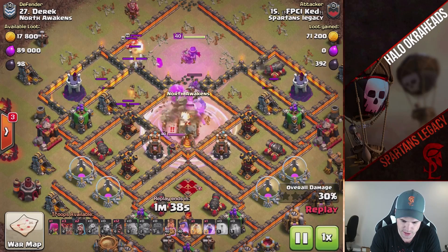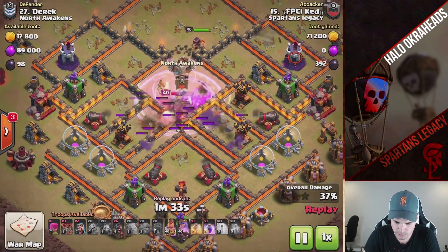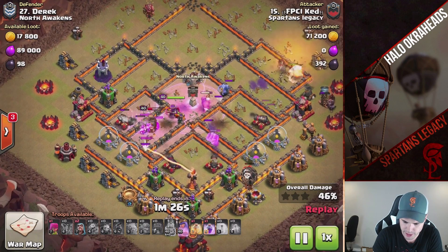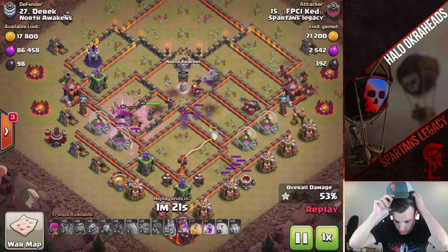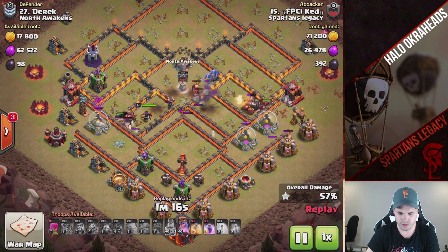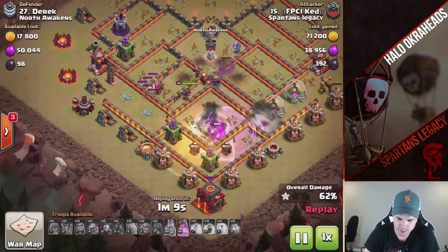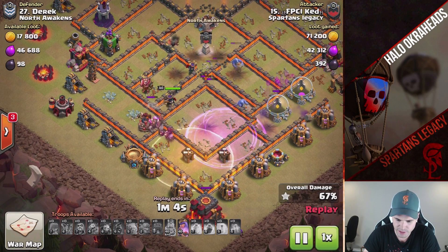He's going to use a lot of his spells on this kill squad — holy Moses, goodness gracious. Great bowler bounces, unbelievable bowler bounces. Alive — way to go, man. That's a cool attack. He's got a rage and a heal. Maybe he was expecting to use a rage for one more on the kill squad, or maybe just misplaced the spells. It would have been better to have two heal spells instead of that rage.